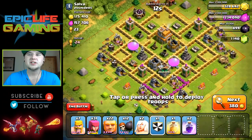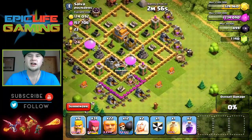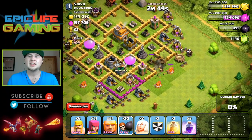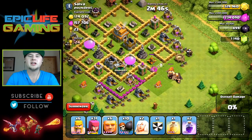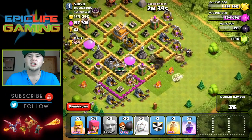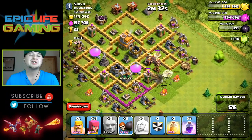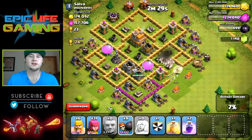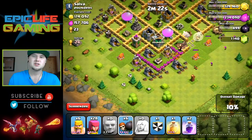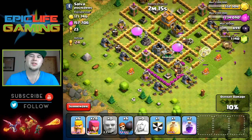Now this one is a giant healer strategy again — I want to show you guys this one. It's over 300,000 in loot, which would have been a great bar trade if I could have found that raid without marching. I drop all my giants, then drop my healers once that air defense goes down. Now I need a lot of wall breakers because there are a lot of different sections — I probably shouldn't have broken through that spot since it sent the healers backtracking instead of going after the mortars.